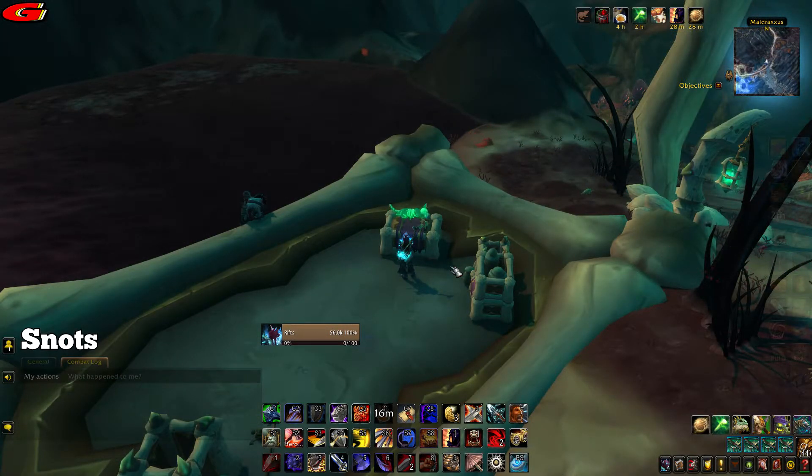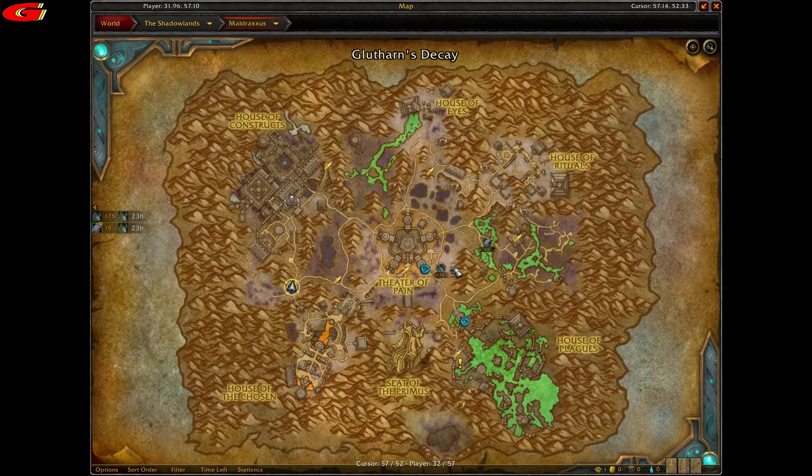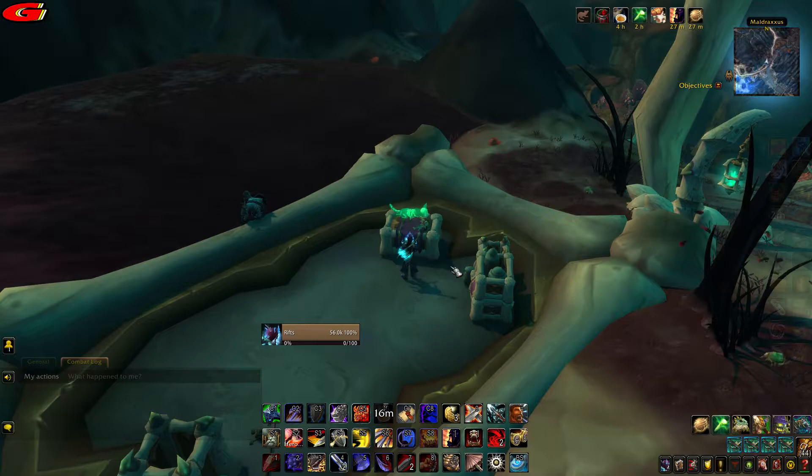The first kitten is Snots and is located at coordinates 32, 57 as shown on the map. You will find it on top of a box.